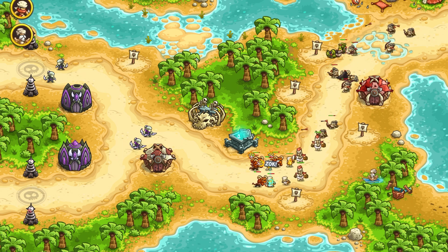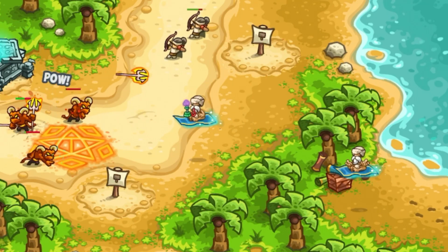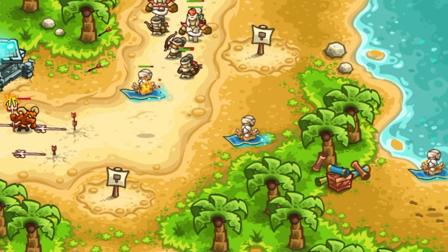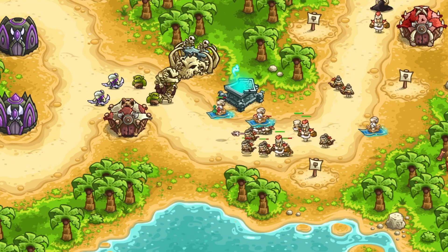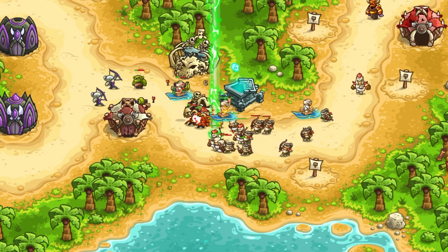Wow, that's a new enemy — someone is coming on a flying carpet from the right bottom corner. I think they are magicians, and I think soon we will encounter the genies. I have seen Mirage calling genies in the trailer.